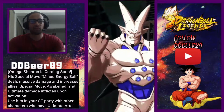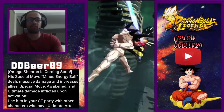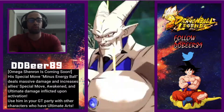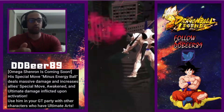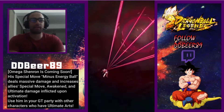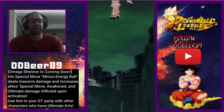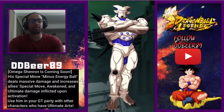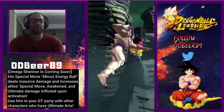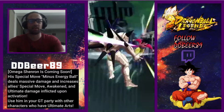So there you have it, that is Omega Shenron. He is probably the character last on my list — fifth place out of five. It says Omega Shenron is coming soon. His special move, Minus Energy Ball, deals massive damage and increases ally special moves, awakened and ultimate damage inflicted upon activation. Use him in your GT party with other characters who have ultimate arts.